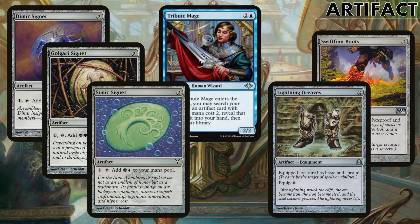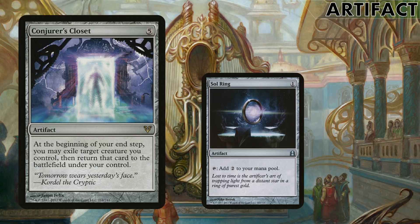For artifacts, I've kind of built it around Tribute Mage — when Tribute Mage enters the battlefield you can search your deck for an artifact with CMC 2. Our Signets are all two mana, so we've got the three Signets for our colours plus Lightning Greaves and Swiftfoot Boots, both two mana, so this one creature can hopefully fetch two of them. Other artifacts are Conjurer's Closet, which can abuse our enter-battlefield effects on many creatures and double them again with our commander, and Sol Ring because commander.